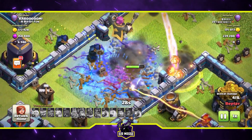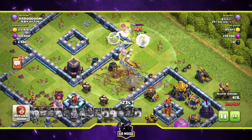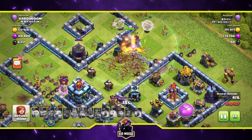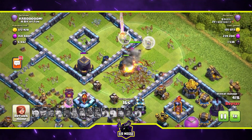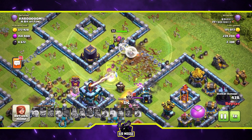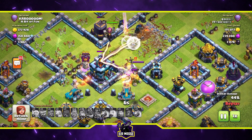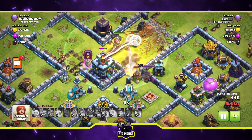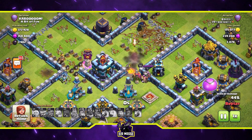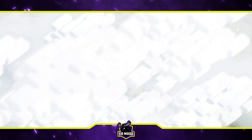An ice golem has gone over to say hello to the bowler, who gets frozen. What's left? Just the yeti and the grand warden. Can the grand warden salvage this attack and take out the town hall? The grand warden seems distracted, going after my king — but my king says no. And there we go — that was our zero star attack against the base!